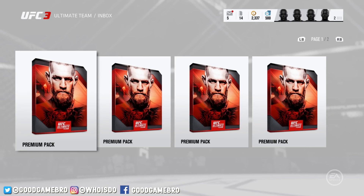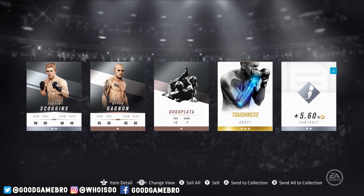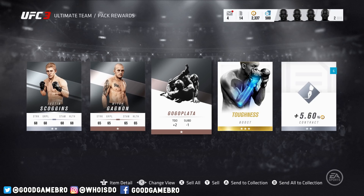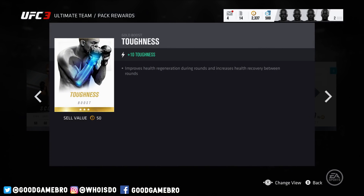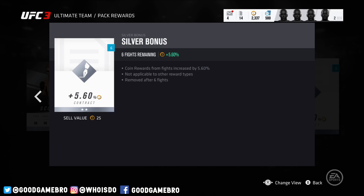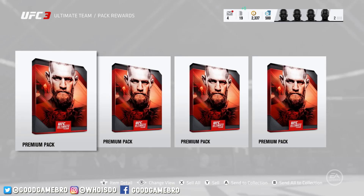Because of the version of the game that I have, I have a premium pack. We have five of these to open. We got two fighters — a silver and a bronze. We got the go-go plata, which is a nice little submission move, and a toughness boost. This gives you plus 10 toughness, improves health regeneration during rounds, and increases health recovery between rounds — so that's solid, with a value of about 50 coins. There's also a contract piece here: coin rewards in fights increased by 5.6%, not applicable to other reward types, removed after six fights. That's actually pretty cool that you get more coins for having that.